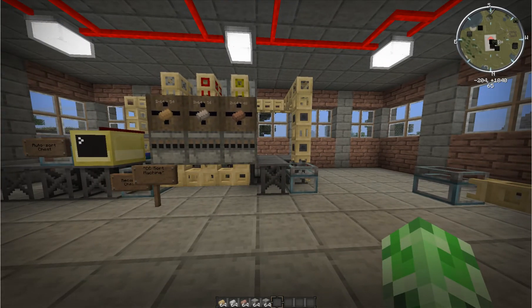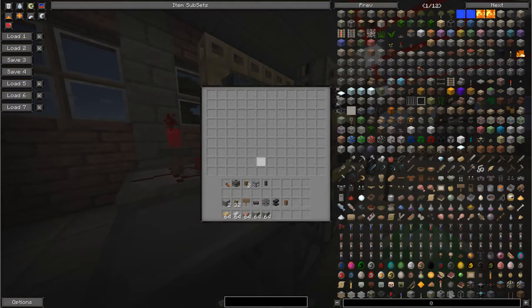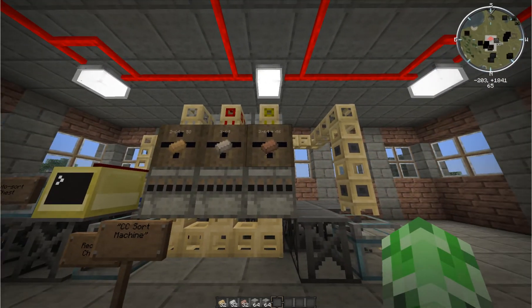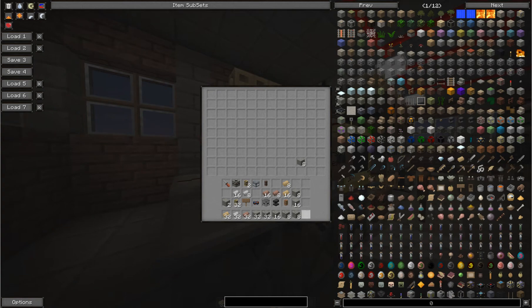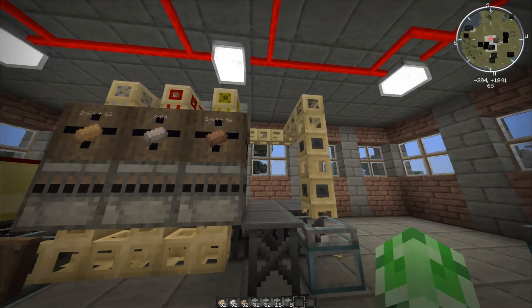Basically all I have to do is throw in eight of each material. We have iron going into iron, gold going into gold, and lastly copper going into copper — and it works pretty well. Now what happens if you throw in a material that doesn't match, like cobblestone or stone? It's just going to travel along the line and since it doesn't match any of the filters, it goes straight to the restriction tube.